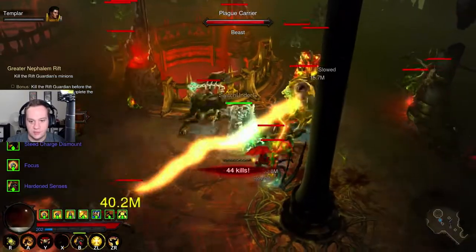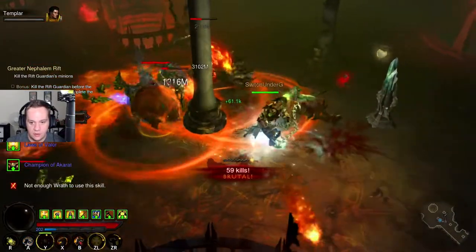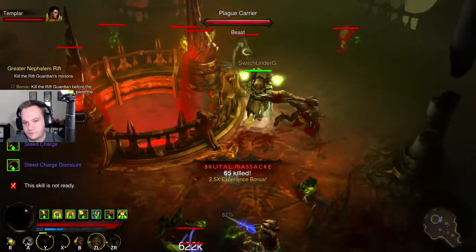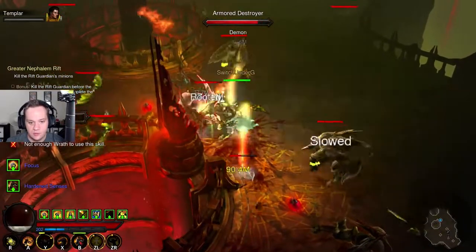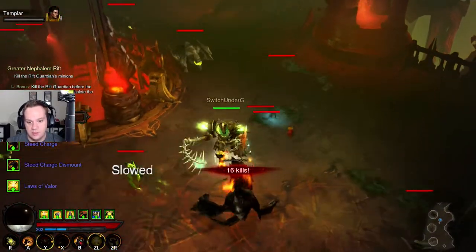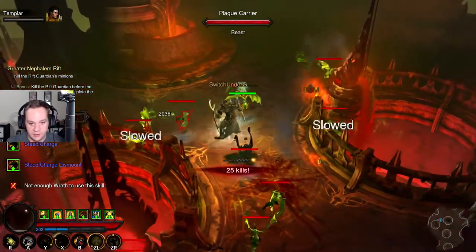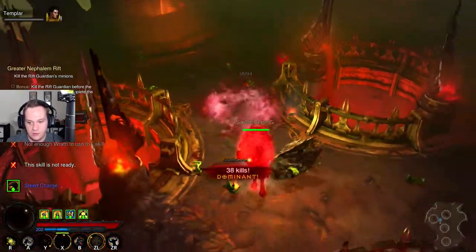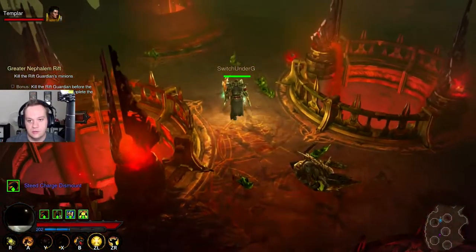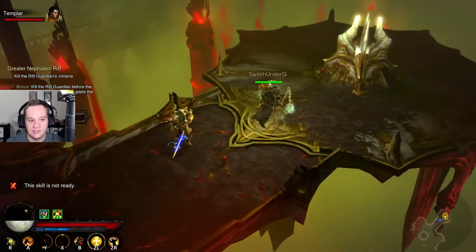I think where I messed up is I jumped into that huge pack and I needed to bail out of that. You don't wanna get caught in that stuff. When you're playing at this level, your gear is important, but the way you play is way more important too. You gotta know exactly what's going on. Some of these builds take time to get charged up, and if you aren't careful you'll just die in one hit instantly. Now I'm losing all of my buffs and I'm basically stuck at square one.